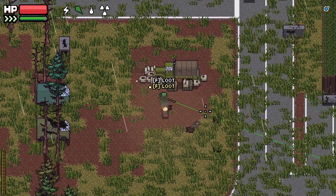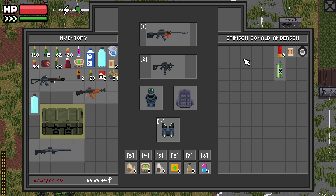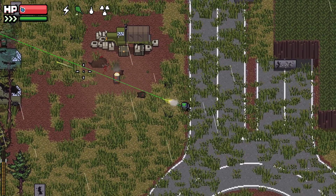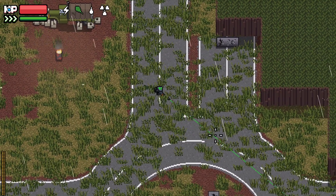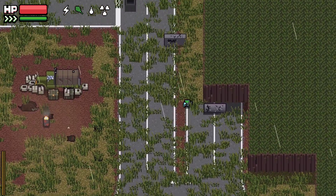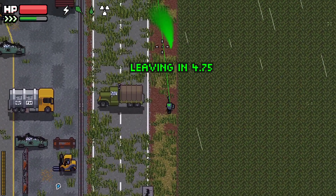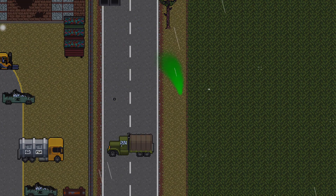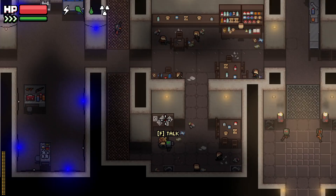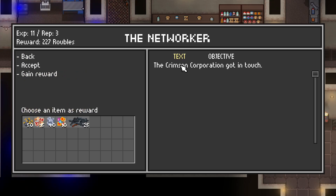I'll grab a tape measure because you never know. Let's grab this first because it's going to take up most of my inventory slots. Bloody hell, where did you come from? There's more of them — I'm just going to get out of here. That's good enough and we've retrieved that, so we get a little bit more Crimson. Networker task complete — I'll take the fish. Then yeah, I think we might just go back to the mall.